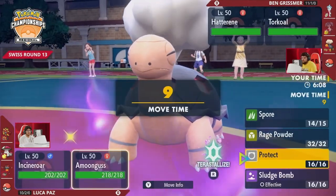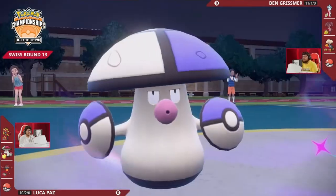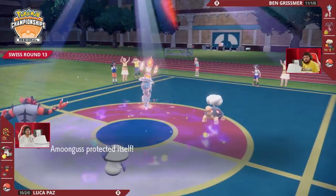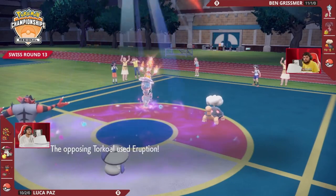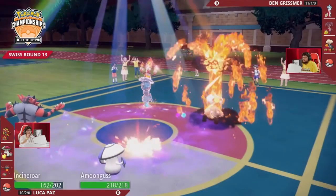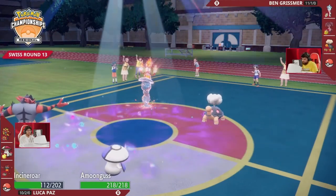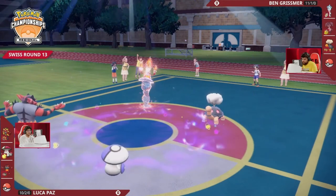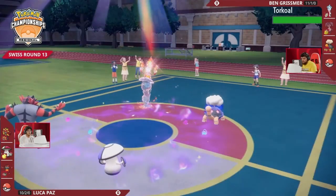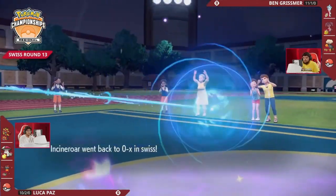But Incineroar is immune to Expanding Force and resists Eruption — that's the role it can play on these balance teams to disrupt Trick Room and make life a little bit more difficult for Ben. He's going to have to find other coverage options to deal with Incineroar, because he can't just use those type-boosted moves. Amoongus uses Protect — it does not want to eat this Sun-boosted Eruption from Torkoal. Torkoal does get the Eruption off, hitting Incineroar, which with that great resist and Fire immunity is not even taking 50% damage. Hatterene uses Expanding Force into that Dark-type immunity on Incineroar. Incineroar uses Parting Shot, lowering Torkoal's Special Attack, and allows Luka to react to this Trick Room mode.